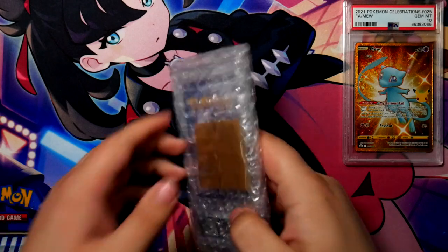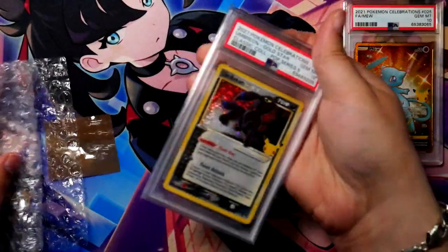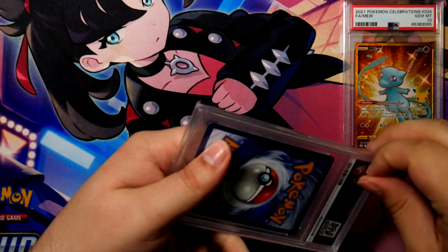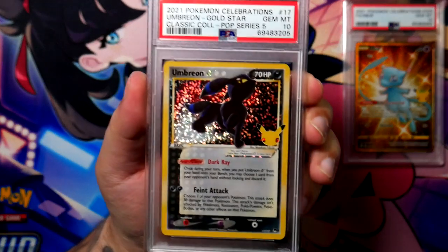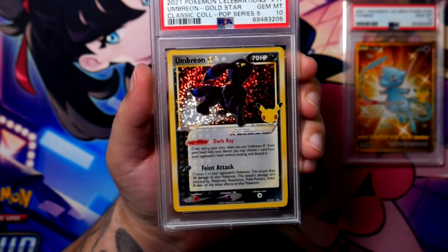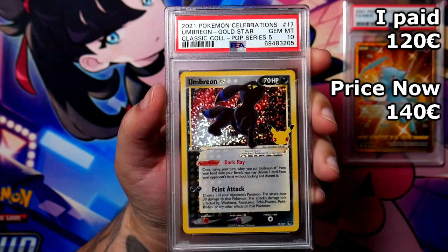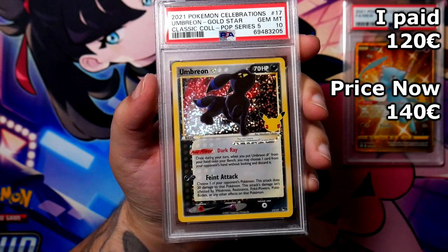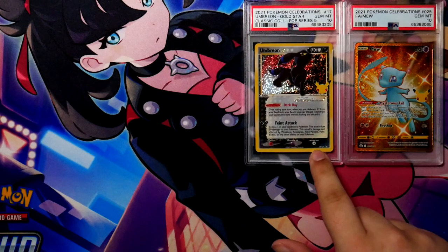And here is the other graded card that I alluded to — it's in the thumbnail of the video. It's the Umbreon Gold Star, also from Celebrations. I've been picking up a few Celebrations cards, mainly the ones I really wanted. The Umbreon is super cool and it's a PSA 10. I bought it off eBay and paid 100 pounds, which is about 120 euros including shipping and tax. The cheapest option right now with shipping and tax is about 120 pounds — so definitely another W for this one.